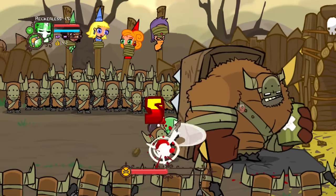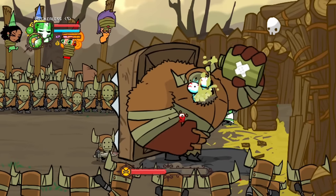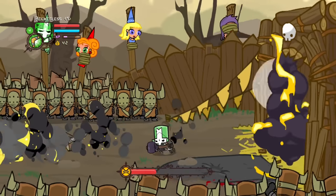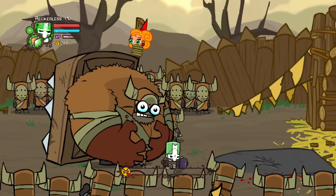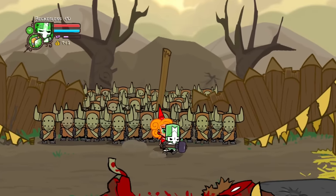Here they also find the four princesses tied up. They try their best to defeat the Barbarian boss and save the princesses in time, but it was too late — as during the fight, three out of the four princesses were taken. But not all was lost, as after defeating the Barbarian boss, they managed to save the first princess.